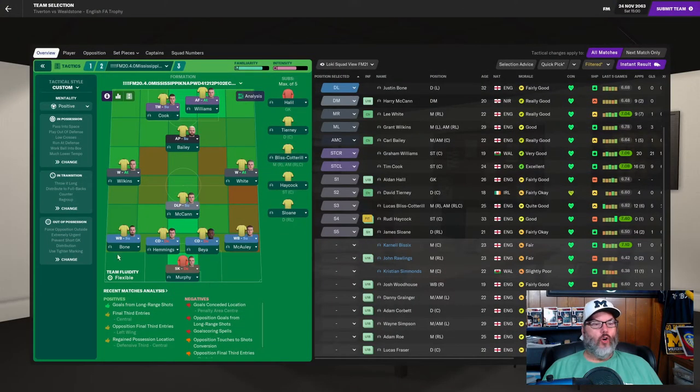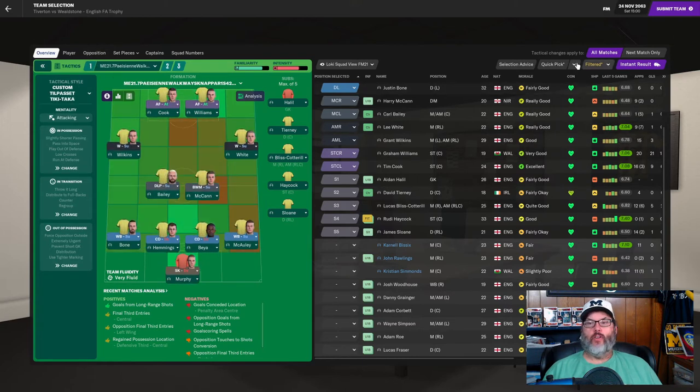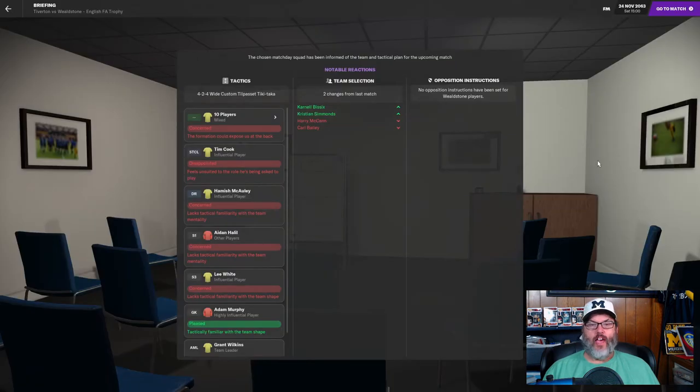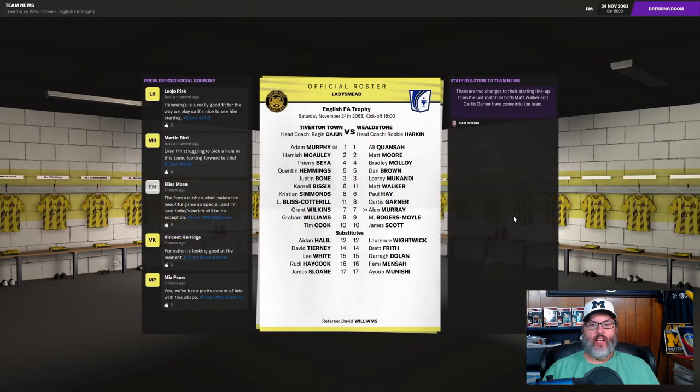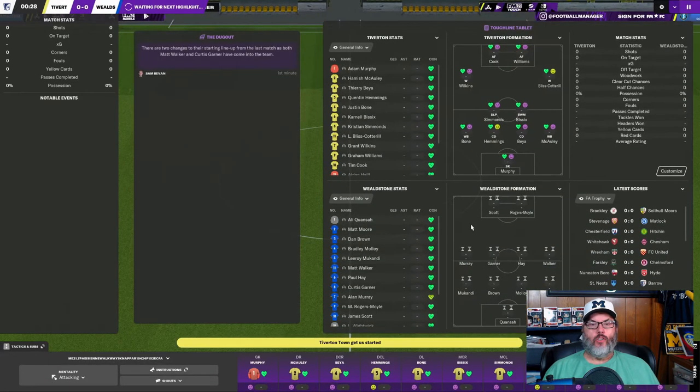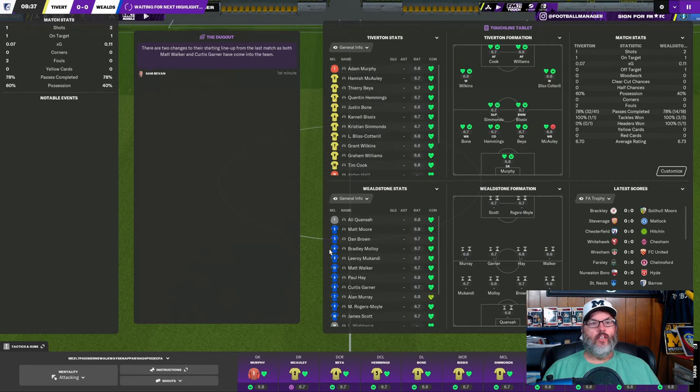Let's get up to the next match against Wealdstone and play that one out on camera. We're going to put Murphy in goal, with a back four of Bone, Hemmings, Bea, and McCauley. Midfield of Simmons and Bissex, Wilkins, and Bliss Cotterell on the wings. Cook and Williams up top. Tierney's just back from international duty so he'll be on the bench, and McCauley's still looking for match fitness but is starting — he's not the best right back, but I'm really having issues with Sloan who has moved over to right back with Bone's arrival.